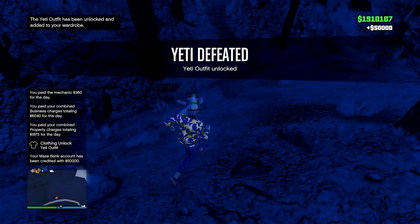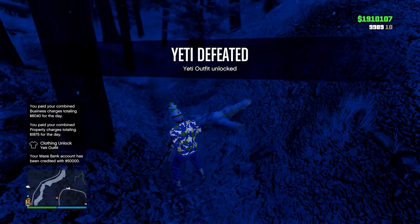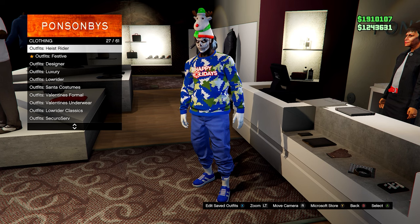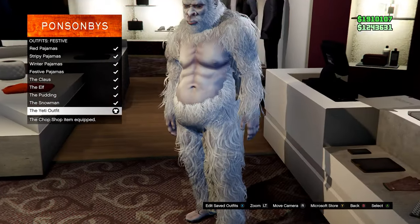Once you defeat the yeti you get the yeti outfit unlocked and you also get another 50k, so in total you get 100k from this. Then go to Outfits, head down to the Festive section, and you'll see the yeti outfit is now available.